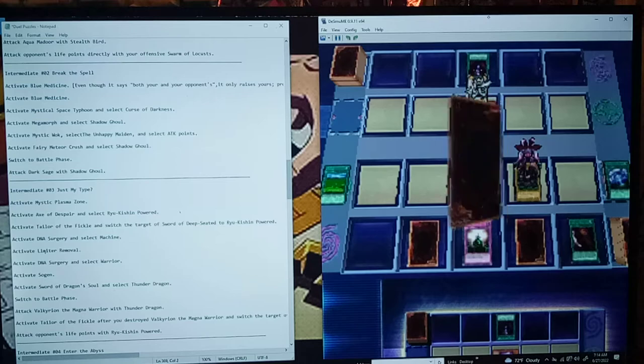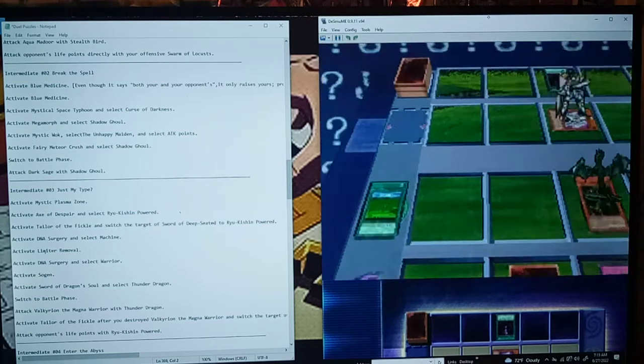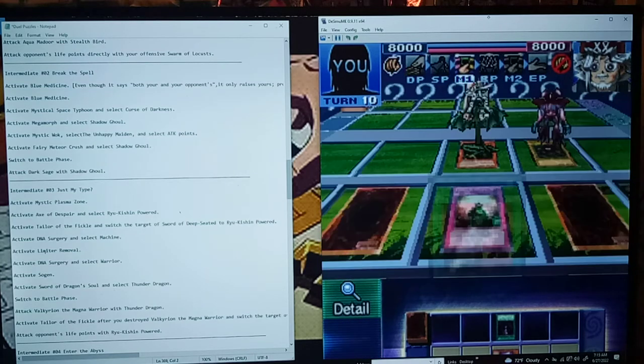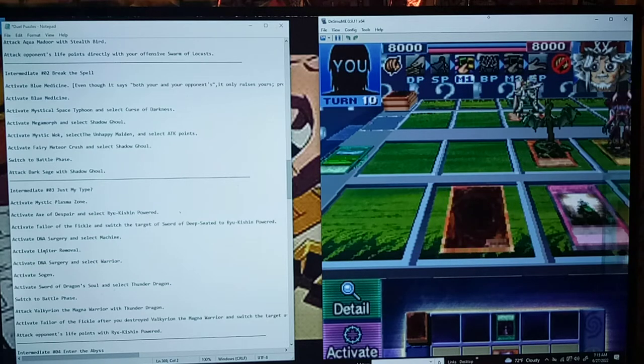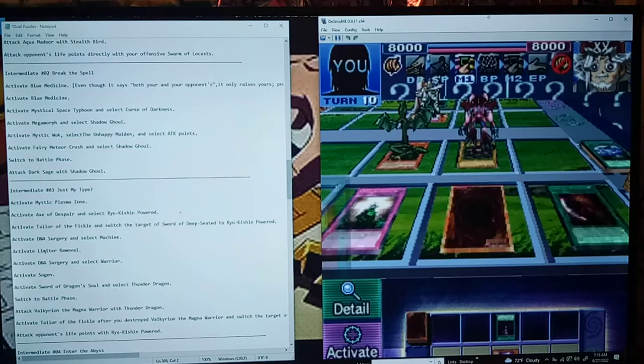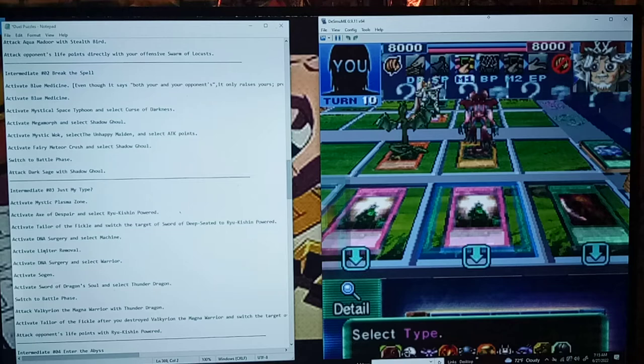Activate Sword of Dragon Soul and select Thunder Dragon. Hmm, okay. Wait — Limiter Removal, Sogen. I skipped a step. Yeah, you gotta activate the second DNA Surgery and select Warrior. I was like, wait, how can you activate Sword of Dragon Soul?